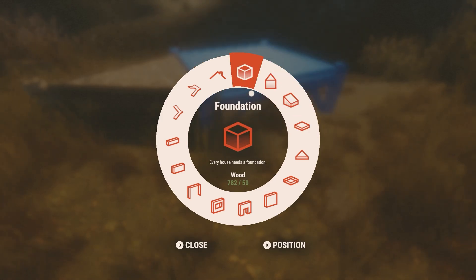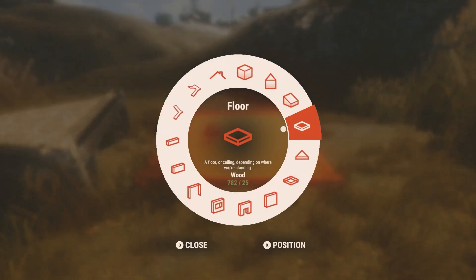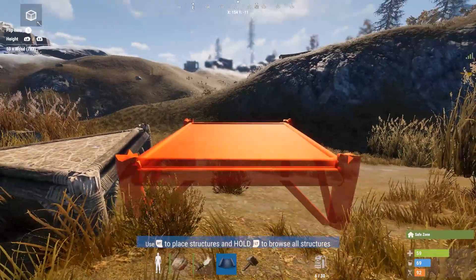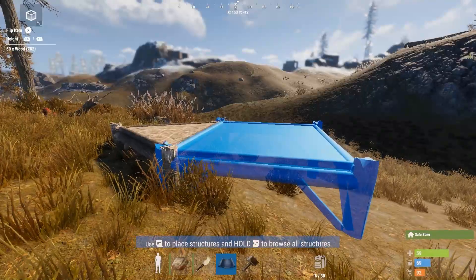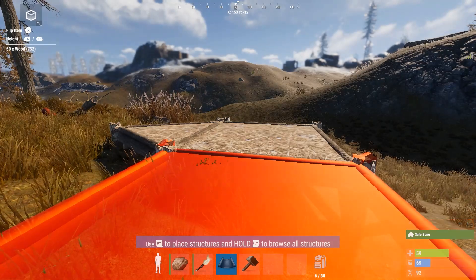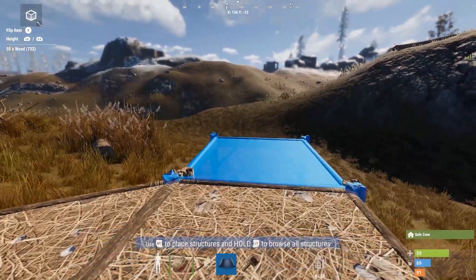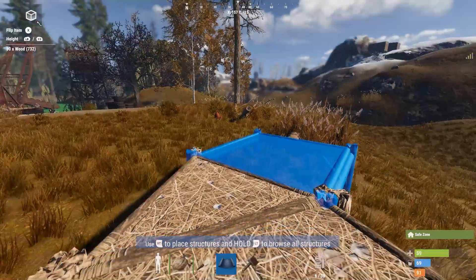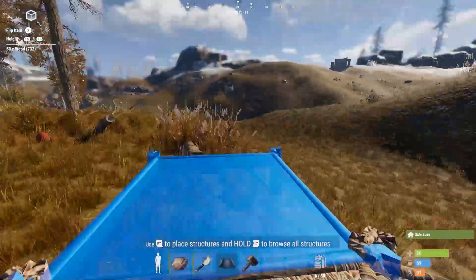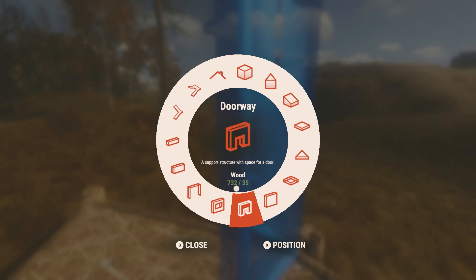We have the triangle piece for our airlock; now we need a square piece. The build menu on a controller can be very frustrating — it flips to something else. But there's our floor piece — just pull the trigger and your floor piece is down. You always want to build on the inside of your structure, never on the outside, and I'll show you why.